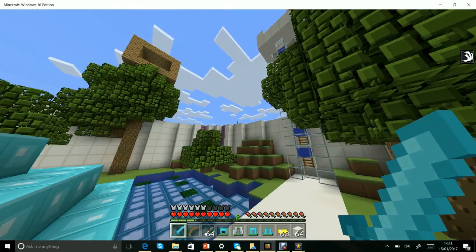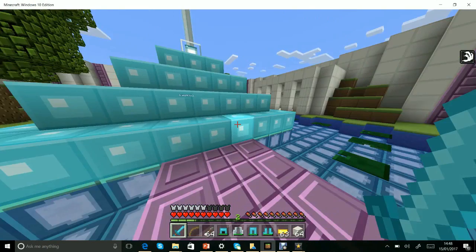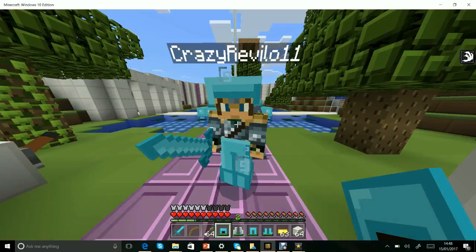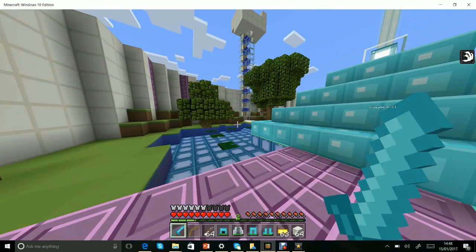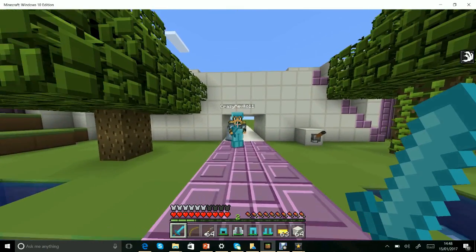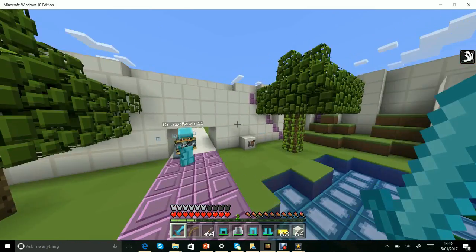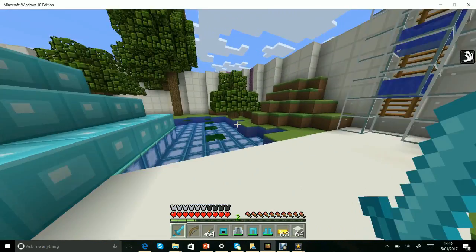I've made two arenas, so there's an arena next to this and we're going to be battling out. We've both got exactly the same gear, except I have two sets of diamond armor — which doesn't make any difference because you can't wear two sets at a time. We need to close the thing first, so flick the lever and go. You can go wherever you want in the arena.